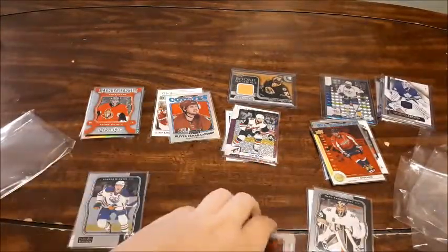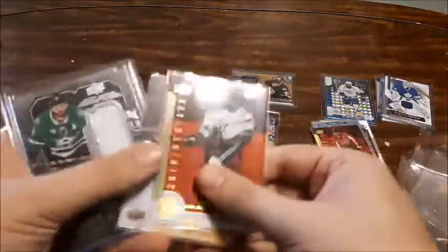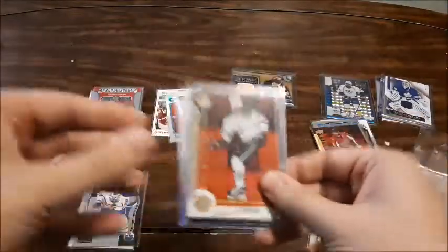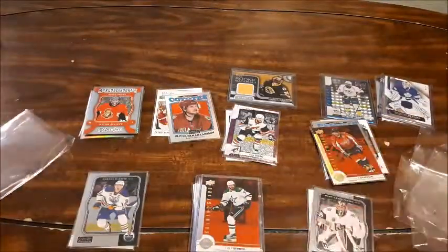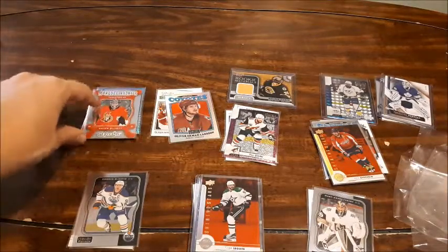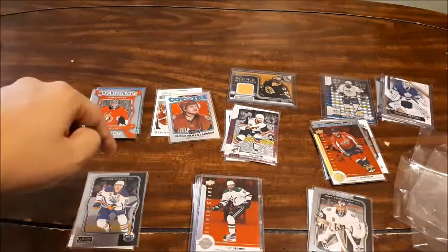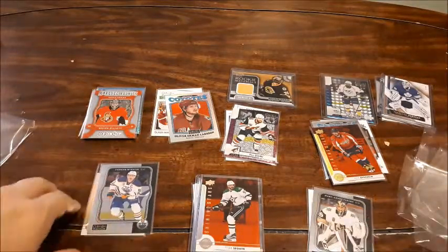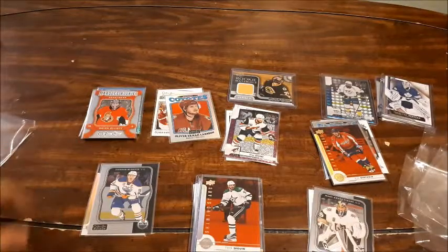I did get quite a few Tyler Seguin cards — five added to my collection. I already had more of his cards than any other player in my collection so I think I grew his quite a bit. I did get some key players: some Brian Elliott cards especially his rookie card, Jonathan Bernier and his rookie card, and some Ovechkin cards. So this to me is amazing. I definitely would recommend checking them out — I'll leave a link to the site in the description down below. Hope you guys enjoyed today's video of me sharing what I got for my personal collection. I love the cards I got today. They're going to be perfect. Thank you guys for watching. Please take care. I'll see you guys in the next video. Peace.